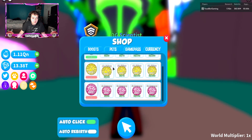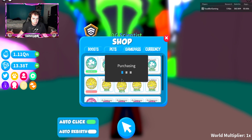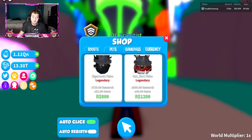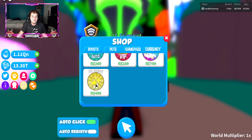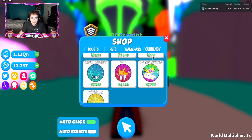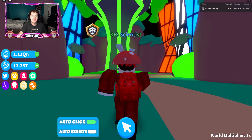First thing I did is check out the shop — there are a lot of different things going on. They added a special new look to the shop. I went ahead and bought the one-hour juice. There are new pets, the Sigatronics pet, and two new game passes: Mutations Plus Two and the Times Two Shiny. I went ahead and bought these.